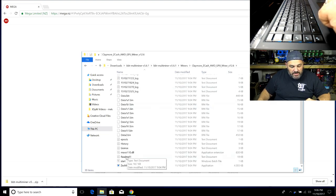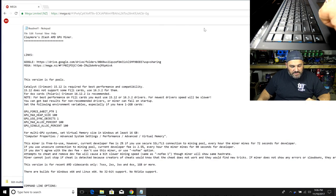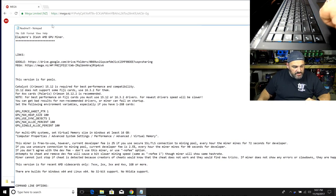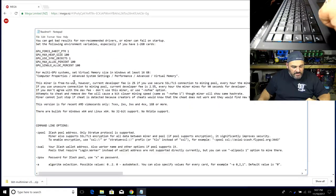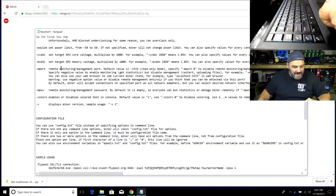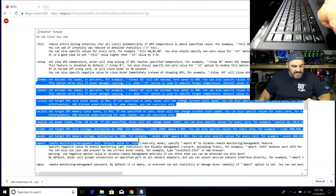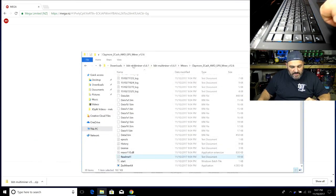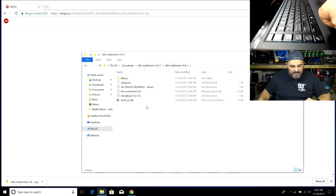You can click into any miner folder and read its readme. A lot of people get confused on what switches to use and start looking on the web, but most miners actually have all the switches and commands listed inside their readmes. All the different settings — fan settings and everything else — are in there for your reference. Going back up to the main folder, the file running everything is the BBT multi-miner bat file.